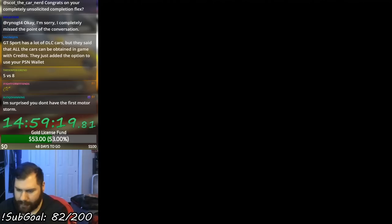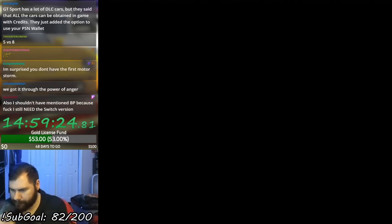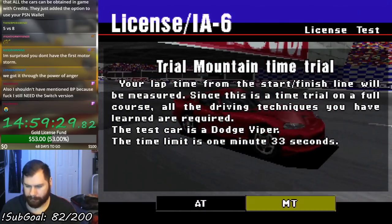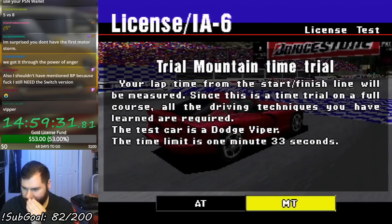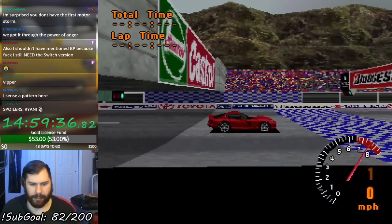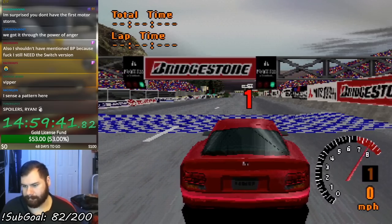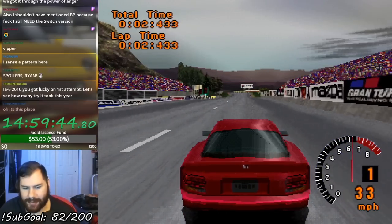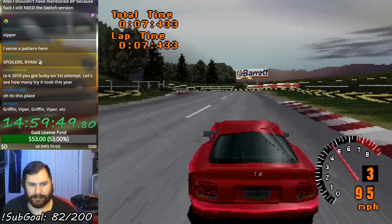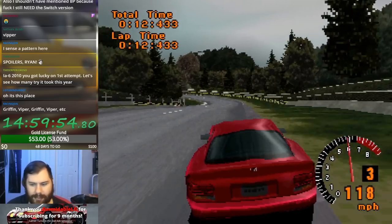Trial Mountain in the Viper. One minute thirty-three is the bronze time. It's called pattern recognition — we're alternating between the Griffith and the Viper. The damage is only cosmetic unless you spend 50,000 credits to repair.